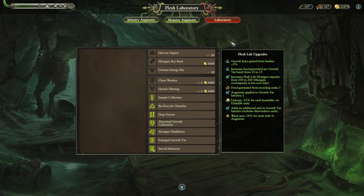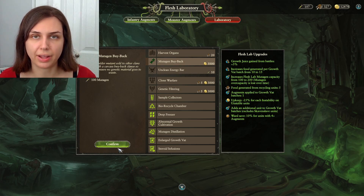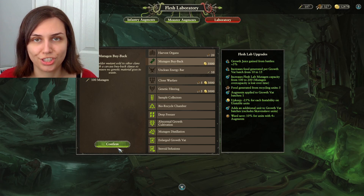The top three options are temporary bonuses that you can purchase with either food, money, or Mutagen to increase unit replenishment or Mutagen. They're on a 10 turn cooldown, so use them when you really need them or when you have excess resources. I personally find the money one to be the best value, because you can get extra Mutagen that way.